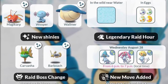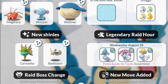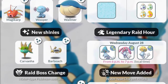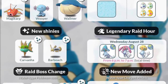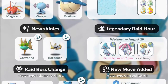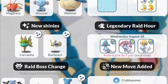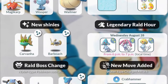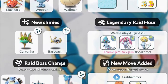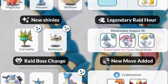They are introducing new shinies though — Carvanha and Barboach — which, thank god, because I always have to not click on Barboach, especially for those field quests where it's catch five water type Pokémon. I'm glad we're actually getting two new water shinies and they look really cool. I'm really interested to see what the evolved forms look like. Also, on the 28th there's going to be a raid hour for those legendary water spirits.